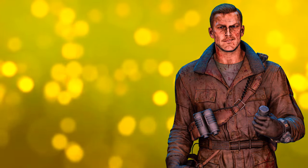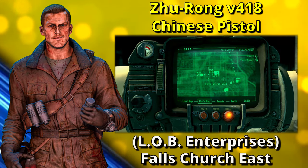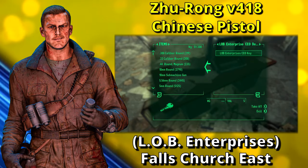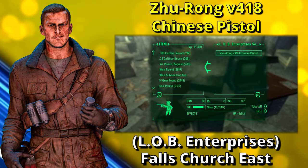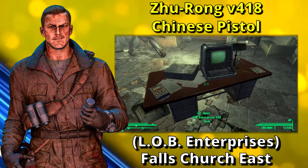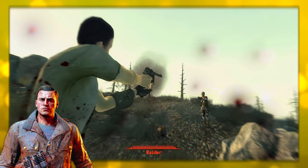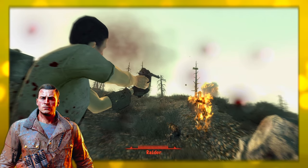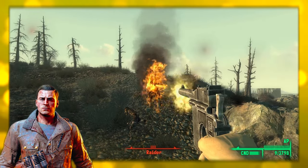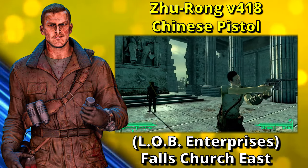We've finally made it to the last letter of the alphabet — the Zhu-Rong V418 Chinese Pistol. The Zhu-Rong pistol can be found in LOB Enterprises, in the CEO's office in the secure case on his desk in the east wing, behind a very hard locked door requiring a lockpick skill of 100. The key to the case is inside the desk. It is also possible to reach the case by moving along the edge of the destroyed top floor to the other side of the locked door. The Zhu-Rong pistol fires slower than a regular Chinese pistol and does the same 4 points of base damage per shot, but has an incendiary effect that adds damage over 5 seconds. It has the second longest range of all incendiary weapons, and enemies killed with it will often explode into dozens of flaming chunks, though its DPS is actually lower than a regular Chinese pistol without considering reloading times.